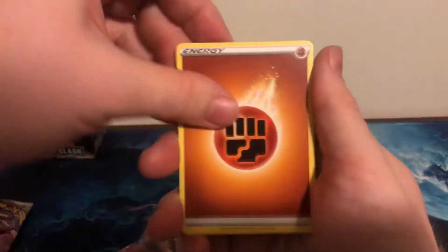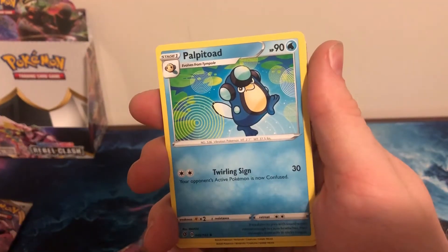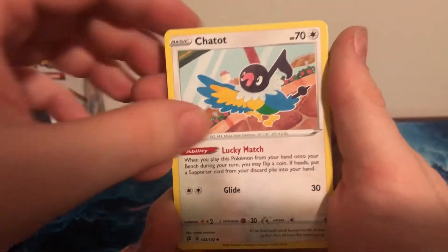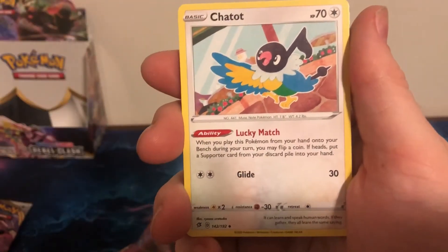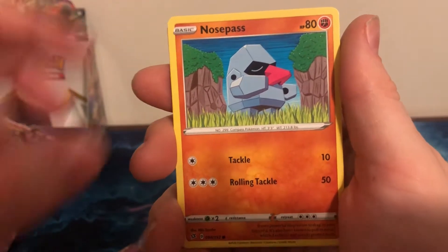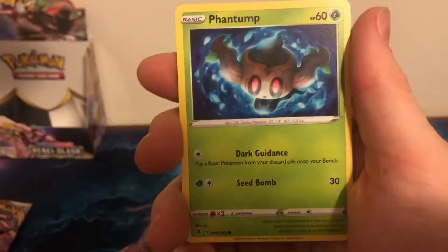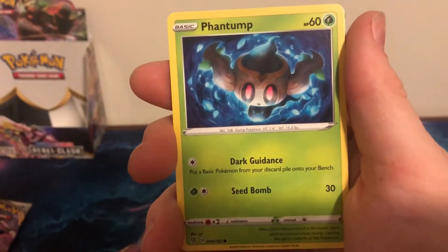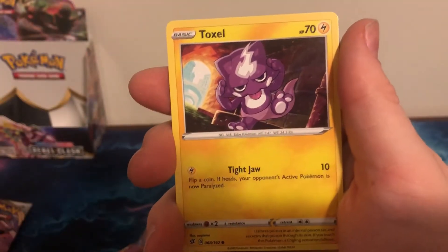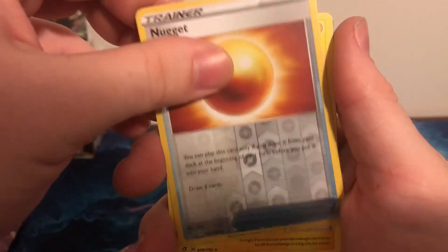I gotta fix it, I gotta fix it. Another fighting energy. He's just like, yeah I can dance — Scoop Up Net for the bugs chat! I haven't seen this Pokémon from this set, I don't think. Nosepass — such a funny looking card. I wonder if anyone uses that on their main team. Bronzor, Toxel, Nugget — there's our Nugget.